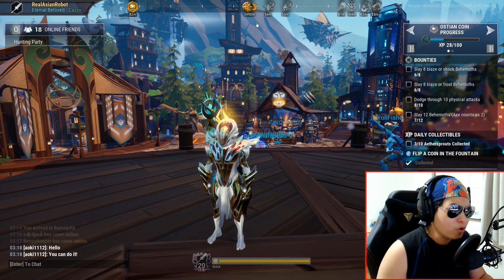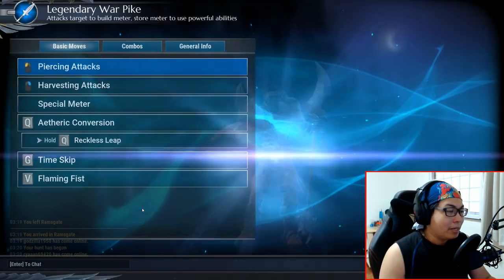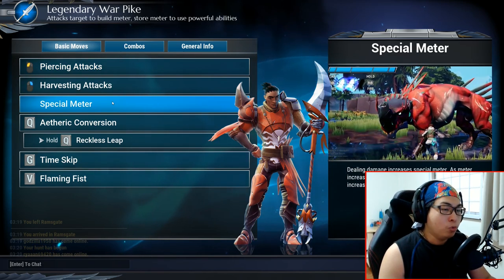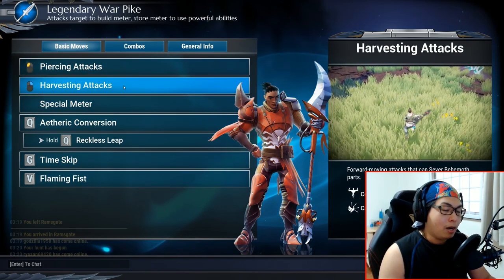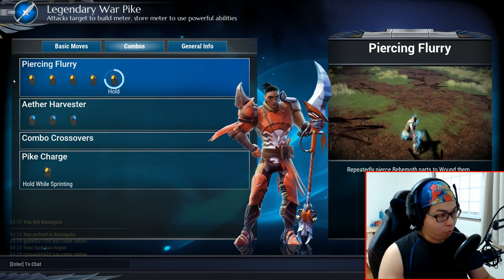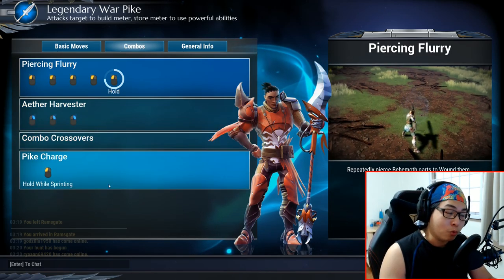Here we are in the training grounds. The first thing you need to know about the War Pike is the move list. The War Pike has several features you need to be aware of. Number one: the special meter of the War Pike fills up as you deal damage. It has two styles of attack — piercing attacks, which cause wounding damage, and harvesting attacks, which can interrupt. They cost stamina and are designed to build up your meter. The War Pike has effectively four moves: three combos and one special ability.